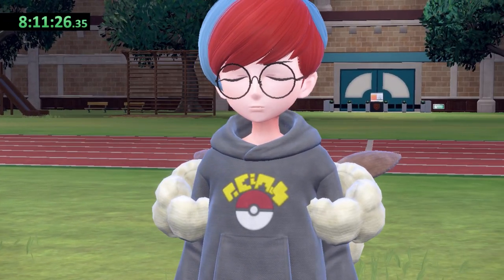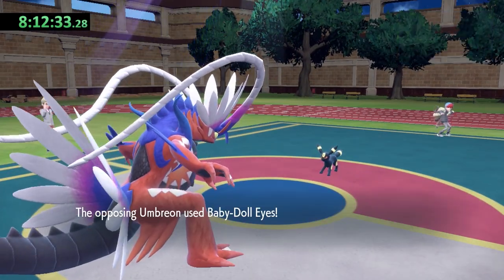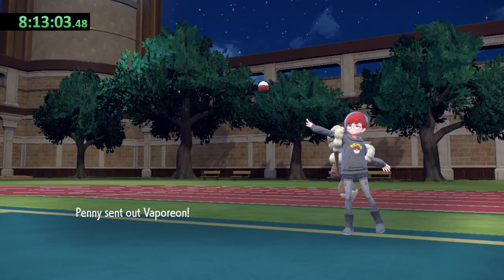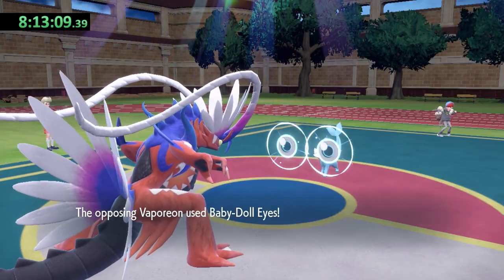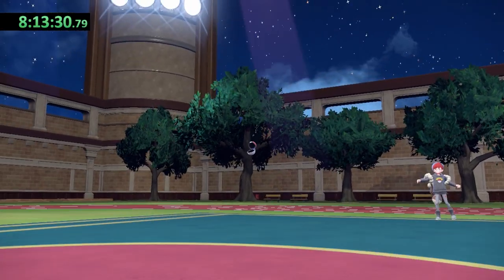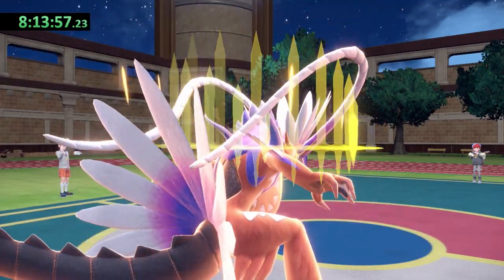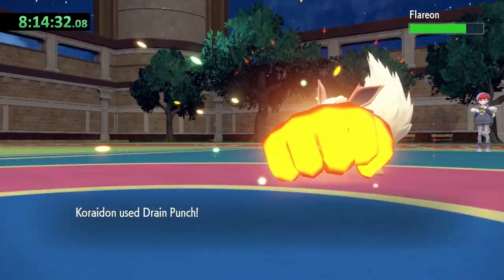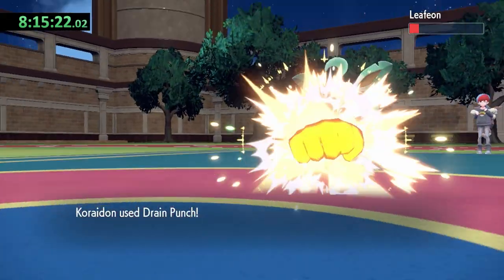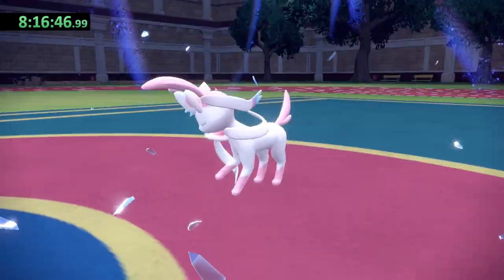The last person I have to battle to end Team Star is Penny. She has a team of Eeveelutions and starts off with a level 62 Umbreon — Koraidon is level 70. Umbreon keeps using Baby Doll Eyes while I set up with Swords Dance and Drain Punch to take it out. Vaporeon also spams Baby Doll Eyes, requiring two Dragon Claws to bring it down. Flareon stalls with Baby Doll Eyes before using Flare Blitz, and Koraidon takes it out with Drain Punch. Jolteon drops to a single attack, Leafeon takes two, and finally we both Terastalize as Koraidon knocks out Sylveon and Team Star with a single final blow.